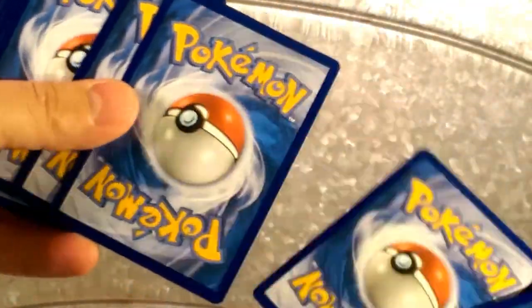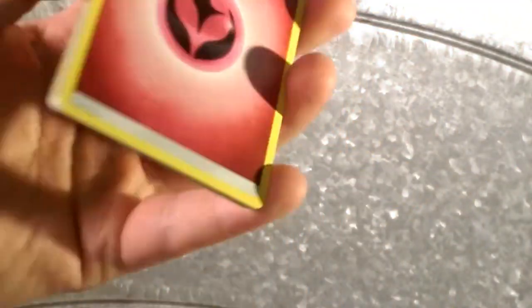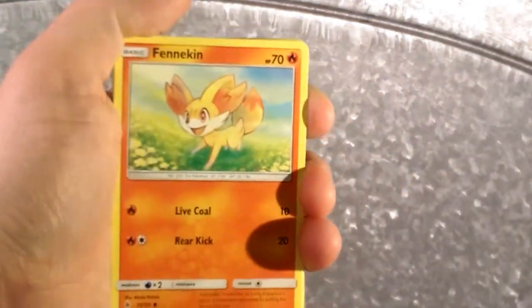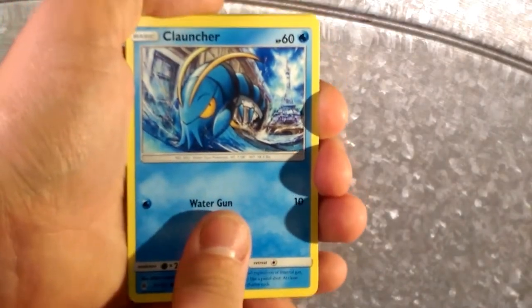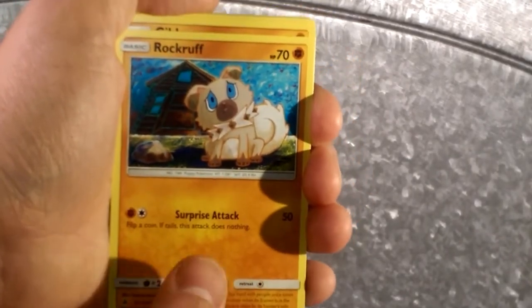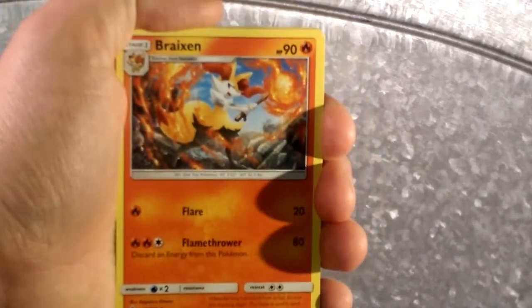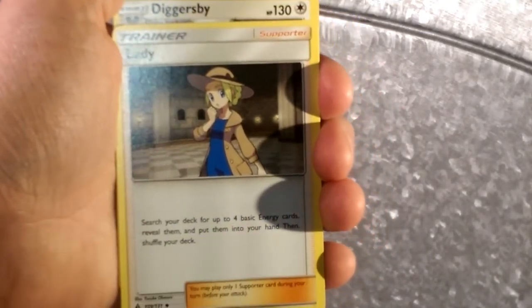One, two, three — that's an energy. Energy is going to be dark. It's that fairy energy, the classic fairy energy that shows up every time. So we have Fennekin, a Clauncher, two hands, Binacle, and a Rock Ruff — so sad.